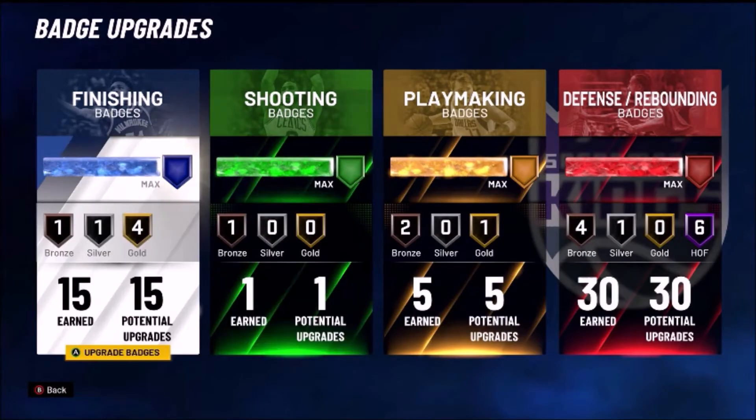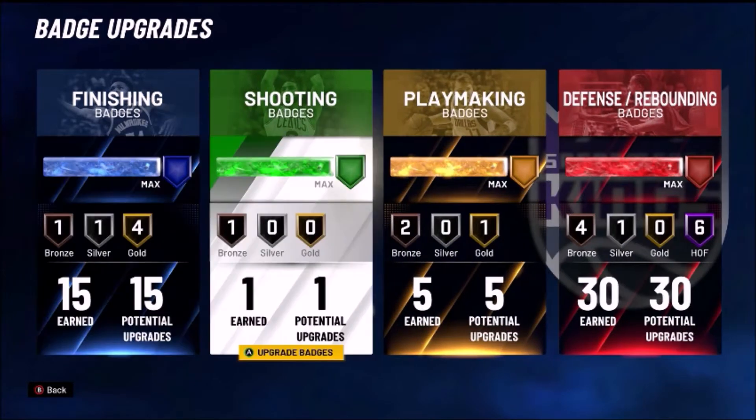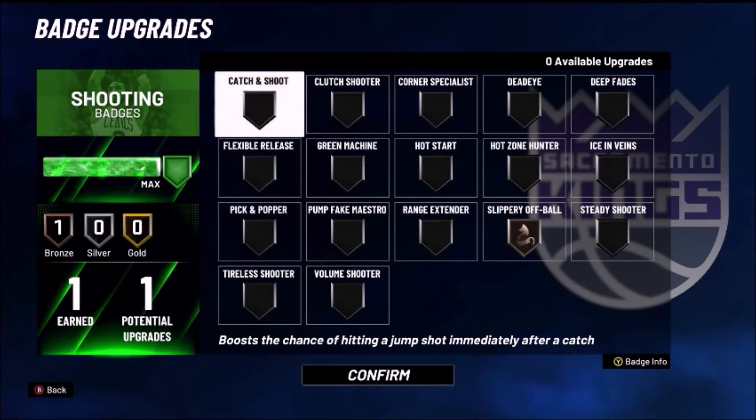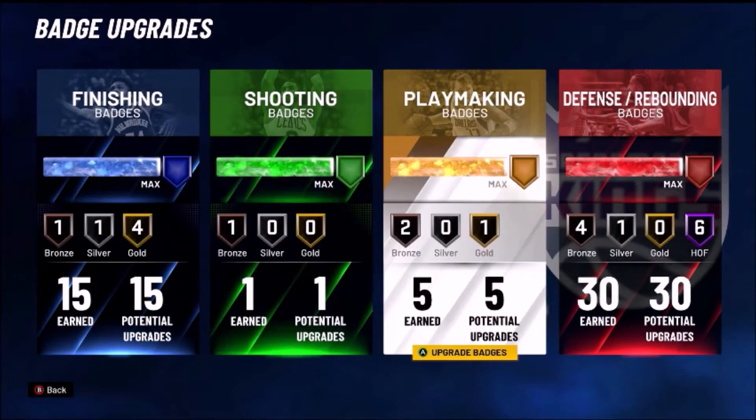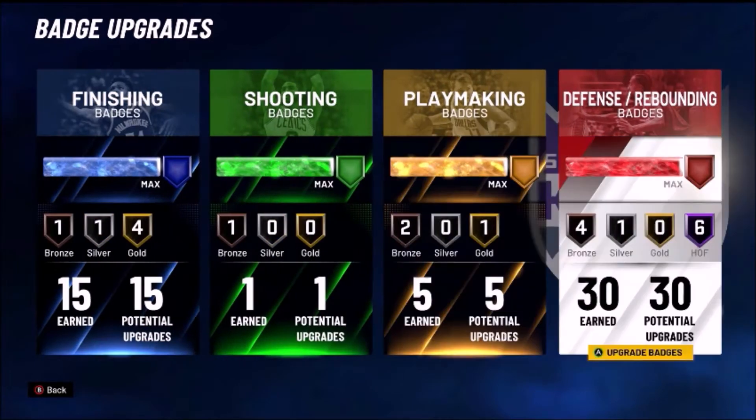Attributes haven't changed, badges really haven't changed. My finishing badges are the same — I like the gold contact, of course, put back, slithery, consistent — it's been working well for me. Shooting hasn't changed at all, playmaking hasn't changed at all. Back to finishing: relentless silver, live dip bronze, perfect balance.